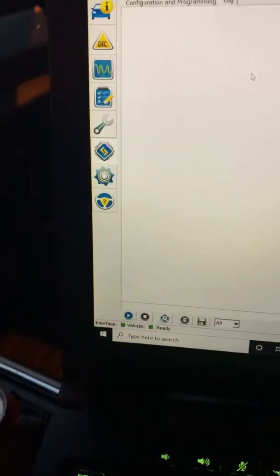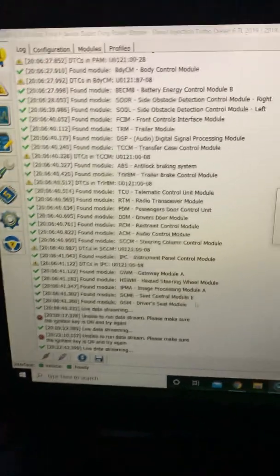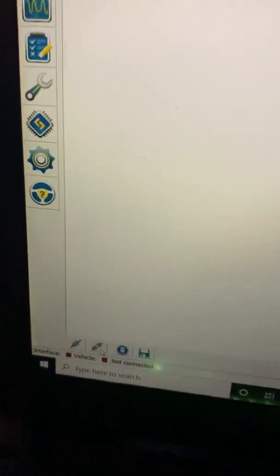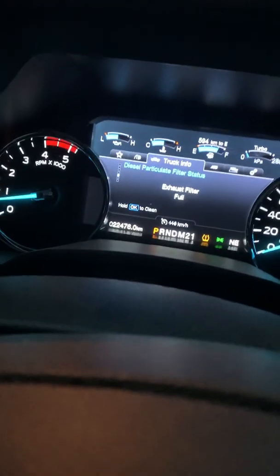Now that that's done I can clear this log as well, go down to here, disconnect, and pull it out. The truck's a little bit of a mess but whatever — this is fully factory. All I've done is turn on the manual regeneration.